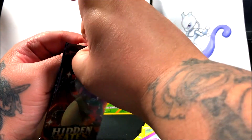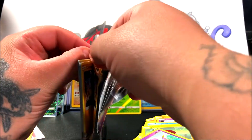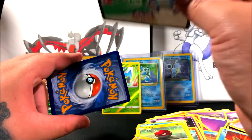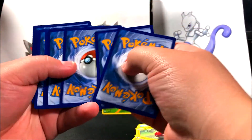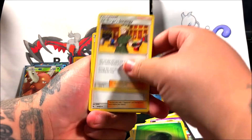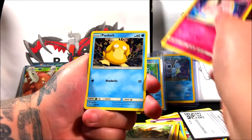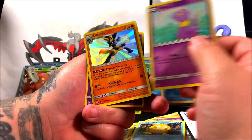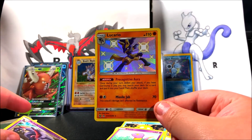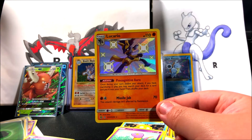Now for the last pack — come on, Charizard! I have a lot of these tins but I don't want to open all of them. I want to keep some sealed for the collection. It's really hard to pull the Charizard and those shinies — I haven't pulled one shiny this entire tin. We got the energy, Lieutenant Surge, Pokemon Center Lady, Sabrina's Suggestion, Cubone, Eevee, Clefairy, Psyduck, Arcanine — oh we did pull it! We got a shiny Lucario!